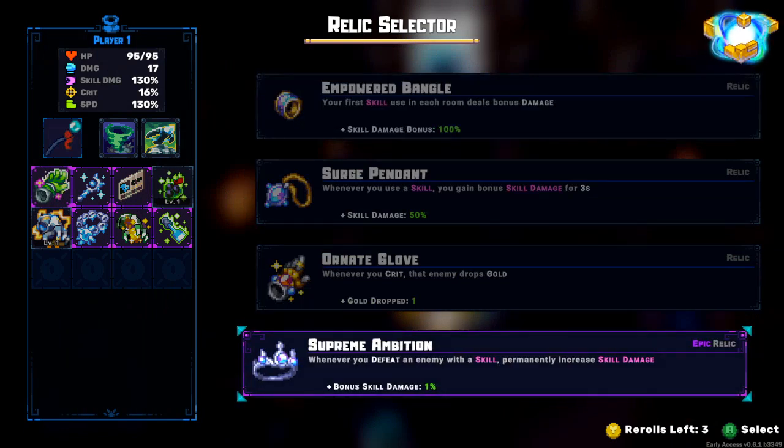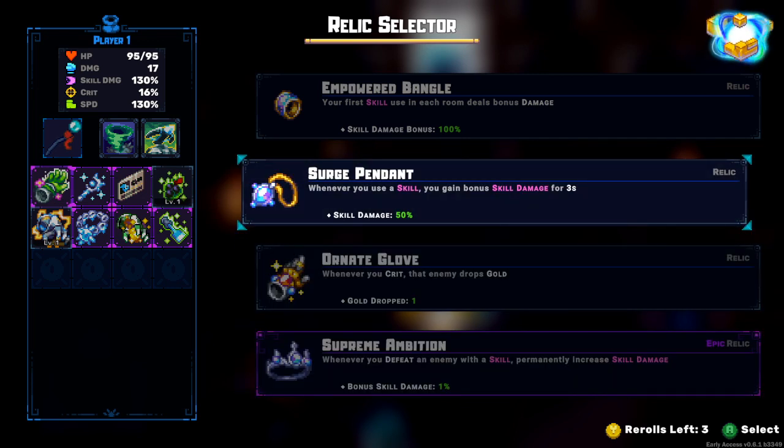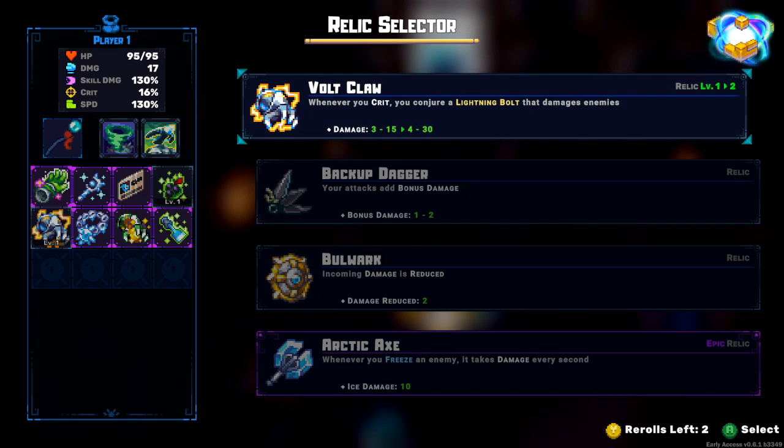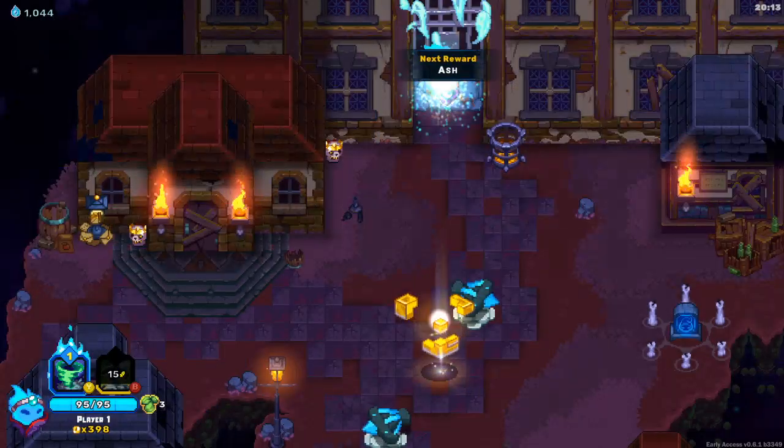I don't know about this - lightning's not a skill even though supreme ambition seems good, it doesn't do the killing blow at all. Bonus skill - crit lightning, okay! That's exactly what we need - more lightning damage, if you don't mind.